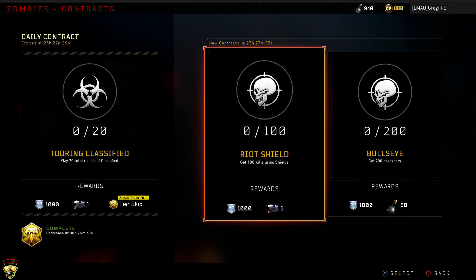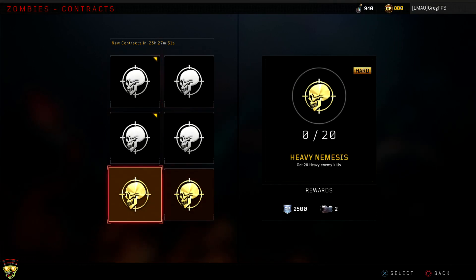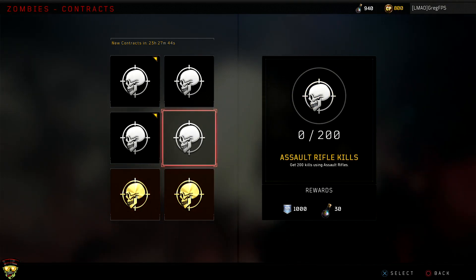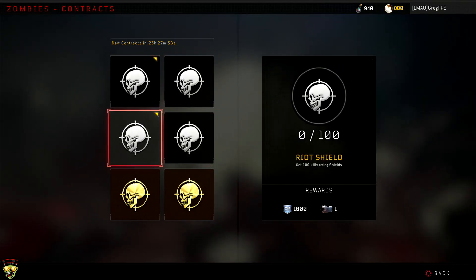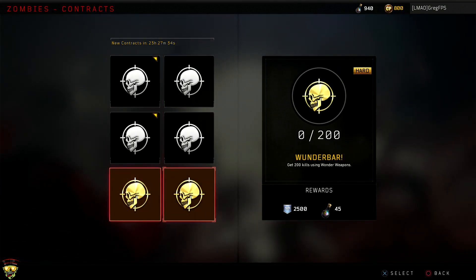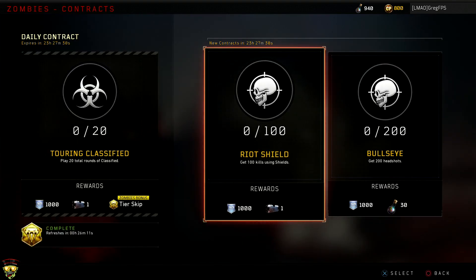There are two contracts I selected: get 100 kills while using shields and get 200 headshots. But they also have six total every day, so you can get kill 20 heavy enemies, which is really easy, get 200 kills using wonder weapons, get 200 kills using assault rifles, get 200 kills using light machine gun. I picked 200 headshots and 100 kills using shields. You can go through and complete all these within a day — the timer is at the top, which is really cool.